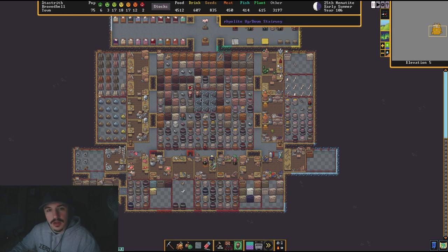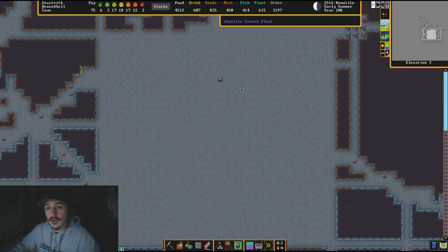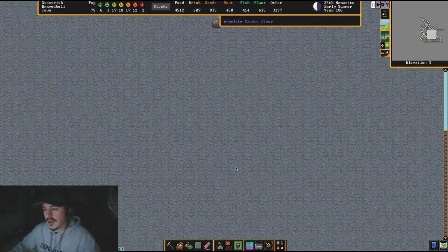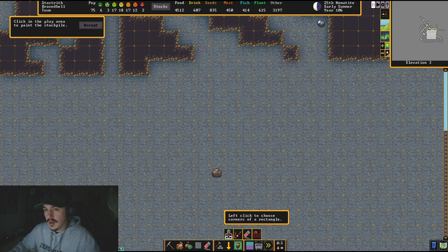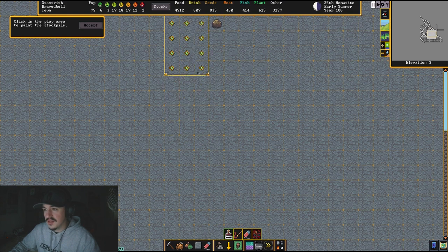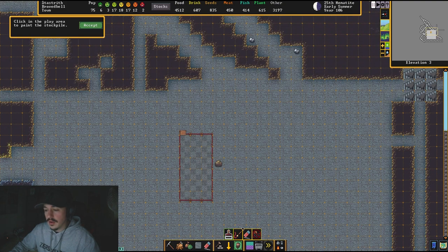First, let's talk about building and zoning your stockpile. My stairs are uncovered — I do this because if you put your stockpile here and then want to dig further down, the game will not let you. You have to have your stairs uncovered for them to build any more. Now I can cover them up if I want. Let me show you how to build a stockpile: go here, hit stockpile, and select the space you want.